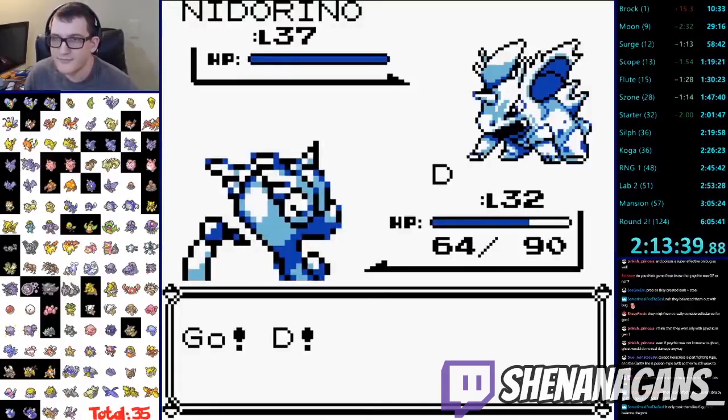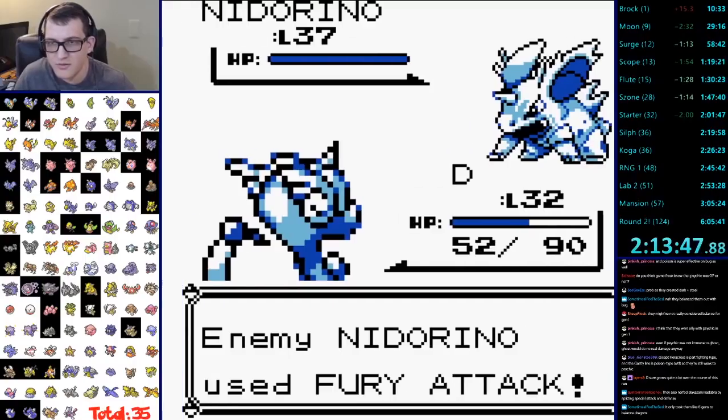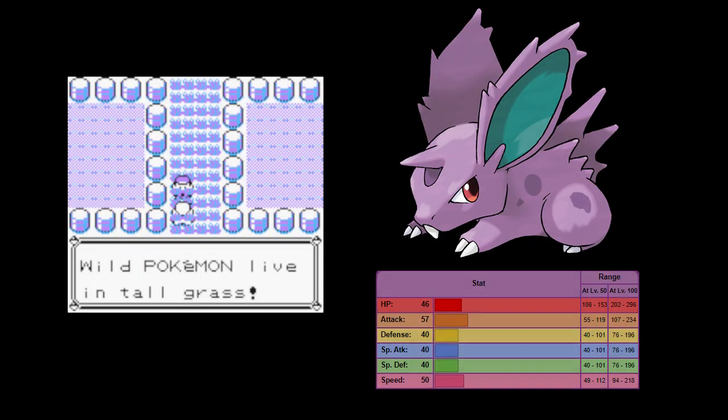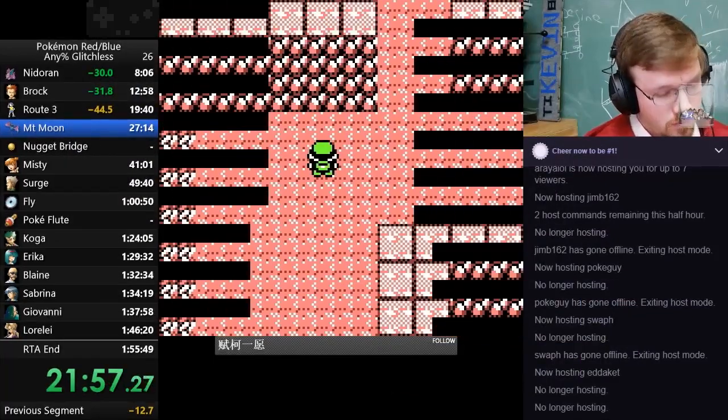With Trainer Battles being a slot machine, your best strategy is to KO their Pokemon before they have a chance to do anything, but when it comes to encounters, the game uses a different set of rules for determining what will happen. It's best to break this down into three parts: when an encounter will be generated, which Pokemon it will generate, and what stats that Pokemon will have.